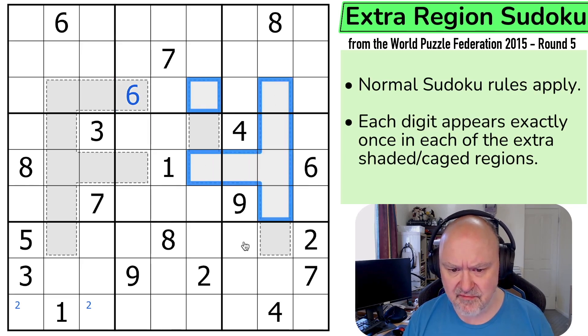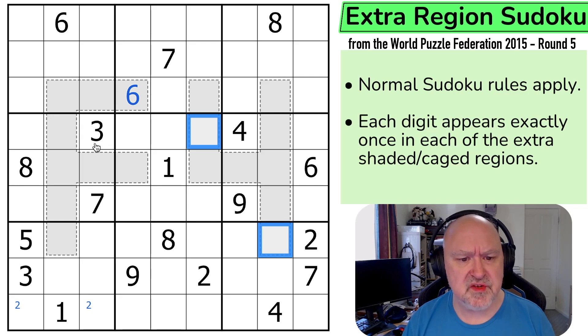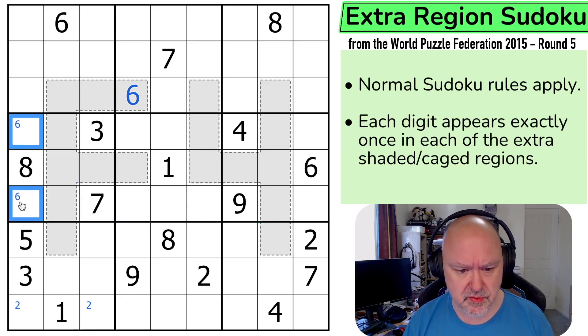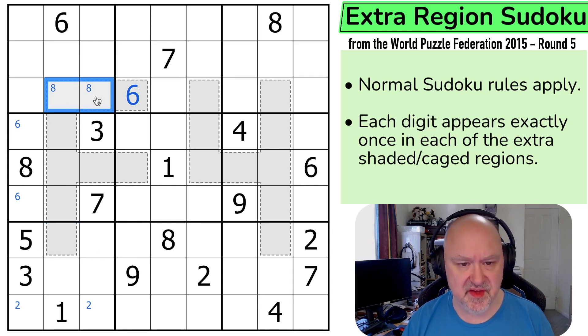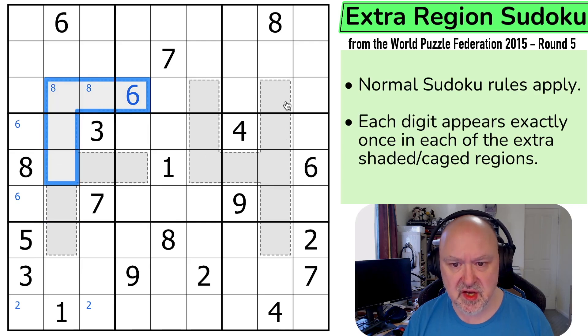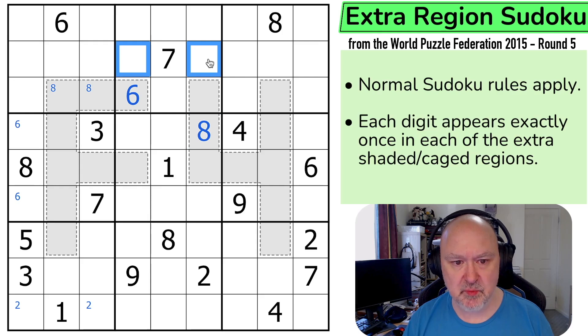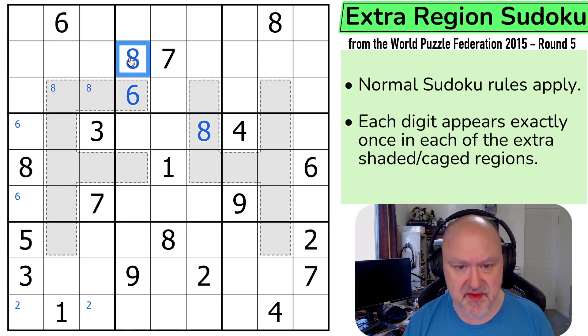In this region, 6 is in one of those two. Where is 6 in this box now? 6 is in one of those two, and in this box, 6 is in one of these three. So 8 is in one of those three, and it can't be here, so 8 is in one of these two. Because 8 can't go here and can't go in any of those because of this 8, 8 is in one of those two in this extra region. Now 8 can't go in any of those, and that becomes an 8.